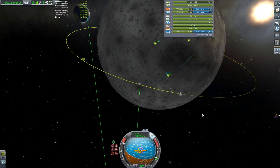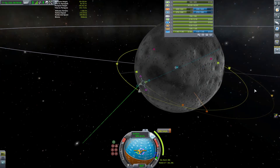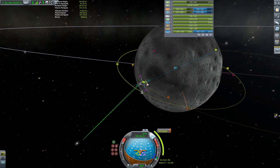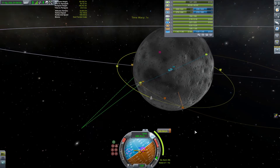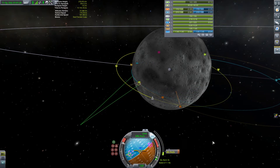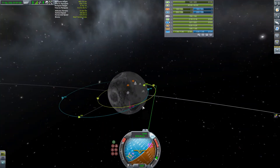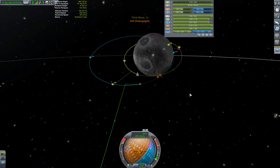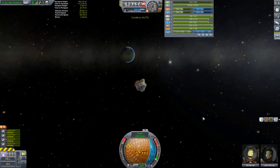Another problem I had - I botched this whole thing. I should have gotten into an equatorial orbit around the moon so that meeting back up with the spaceship wouldn't have been an issue. I had to do a lot of maneuver nodes here and there to get back to the spaceship. I learned several things from this mission. First of all, before you leave the surface of the moon with your lander, if you're using TAC Life Support make sure you transfer food into your capsule, because Kerbals use the food in your capsule first. That was the first lesson.